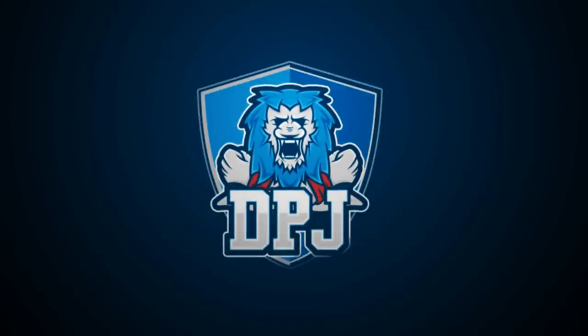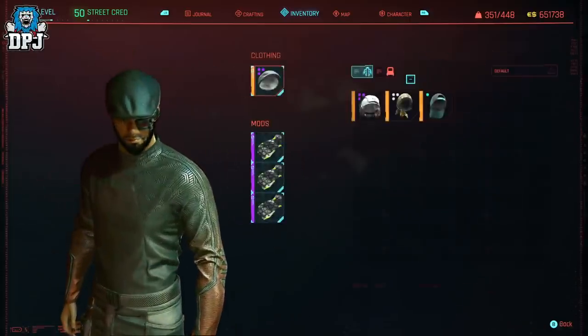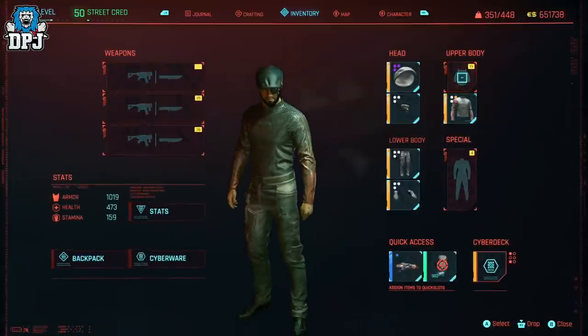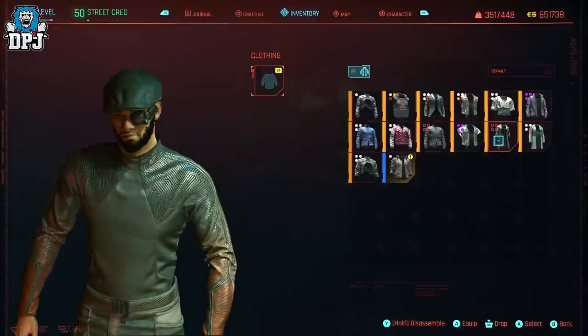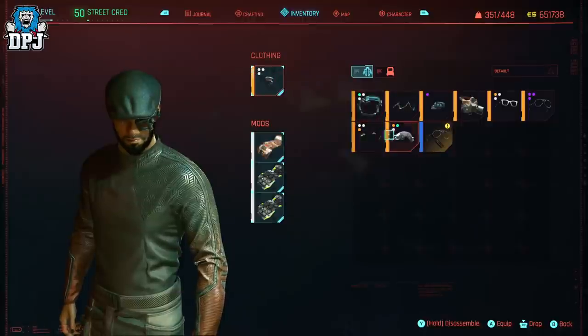Getting the best rogue gear is quite important. If you want higher damage weapons or armor with max mod slots, the fastest way at the moment to farm said loot is to create saves and keep loading those save files until the loot is as desired. Well today I've made that process a whole lot quicker for you.